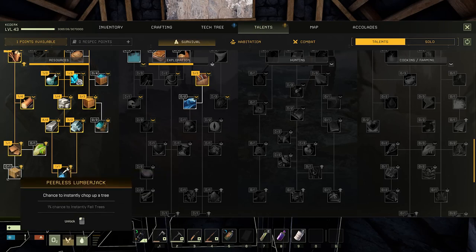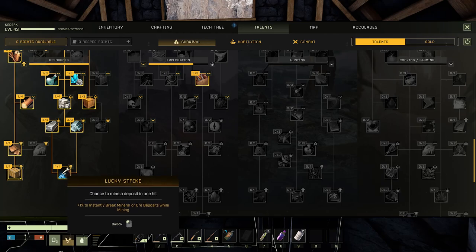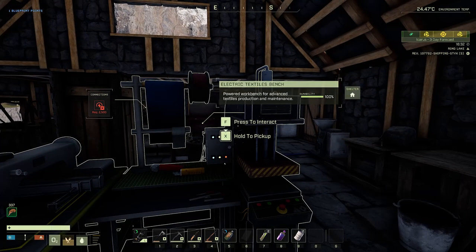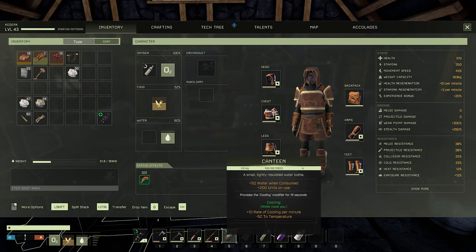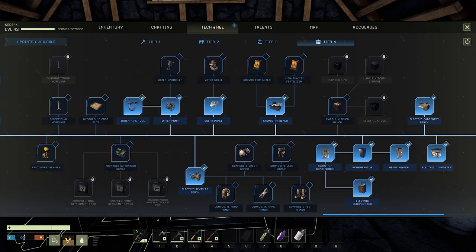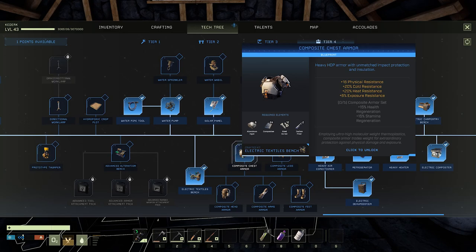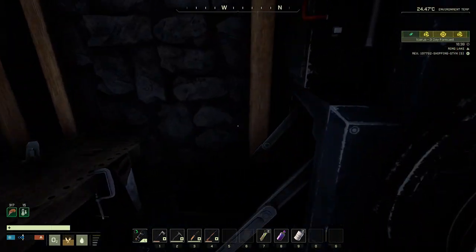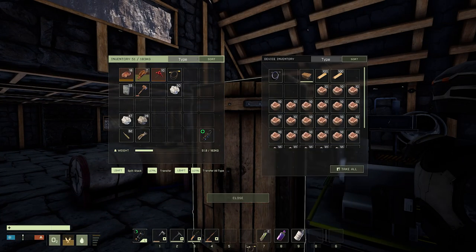Going into talents — I've been doing a ton of lumberjacking lately, so I'm going to get the one percent chance to instantly fell trees, so that just like my mineral and ore deposits, I can instantly get a whole tree into my inventory. It's kind of a silly thing to waste a talent point on, but I can always respec talent points down the line. I'm down to one point available and almost at the next level, so I'm going to go ahead and unlock the composite chest armor just so we can build one and see how this works out.